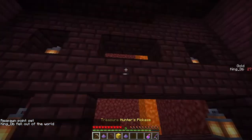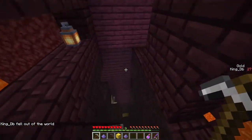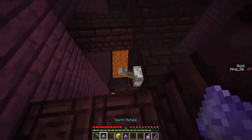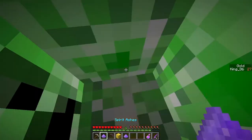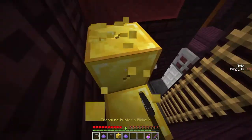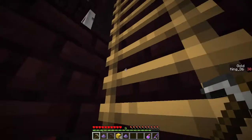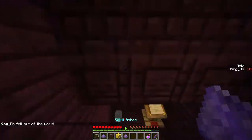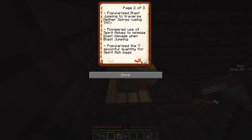How do I get to you? I did it! Got it. And I can go upstairs. Beautiful. Now to go all the way back. Easy. Oh, there he goes. Sir Blastoff — the greatest. Discover the first nether sprite paradise. Blast jumping to traverse nether sprites using TNT. Paradise. Seven spools.